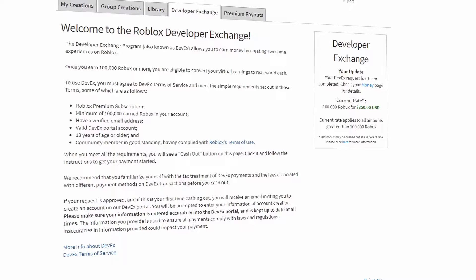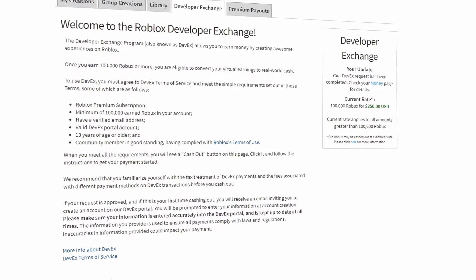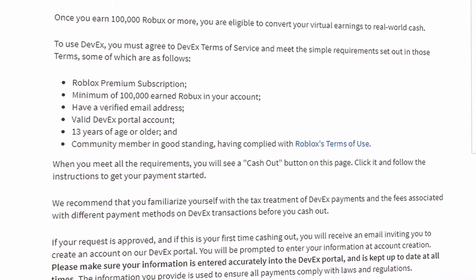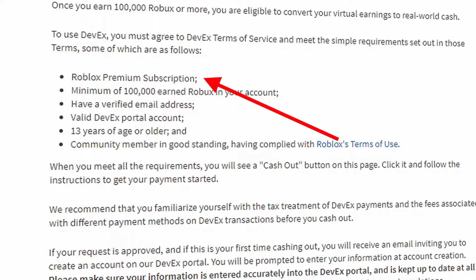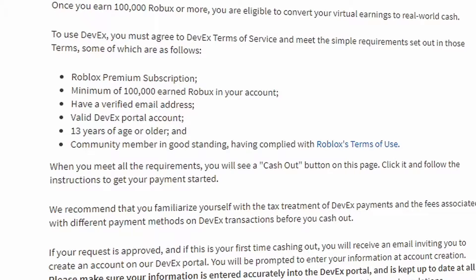To exchange Robux into real life money, you need to meet a specific set of requirements. The first is that you need Roblox Premium — there is no way around this, you cannot DevX without having Roblox Premium. The second requirement is that you have to be 13 years old. There's no way around this either — that's just what Roblox says. You need to be 13 years old to use the DevX program.